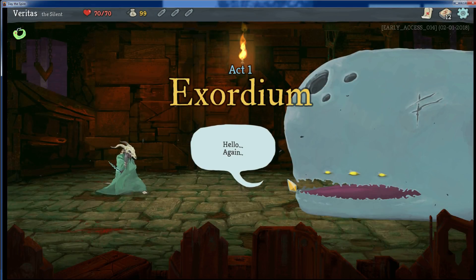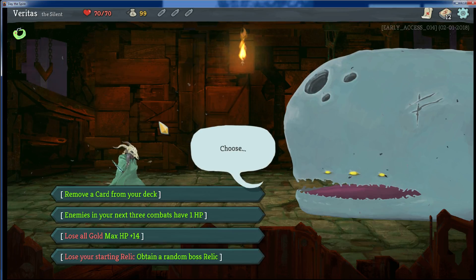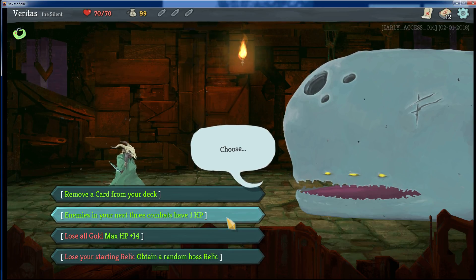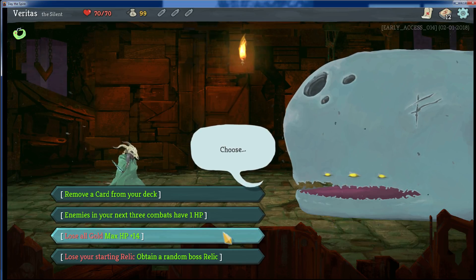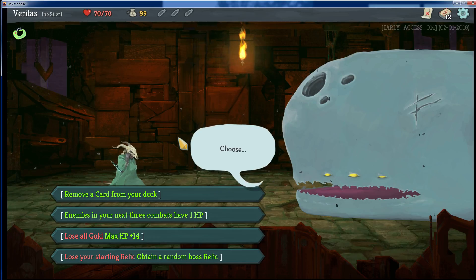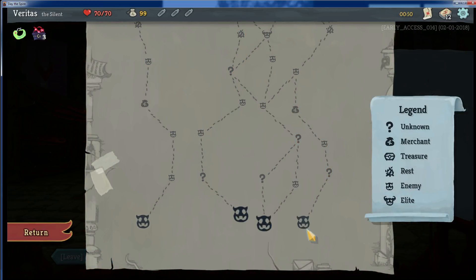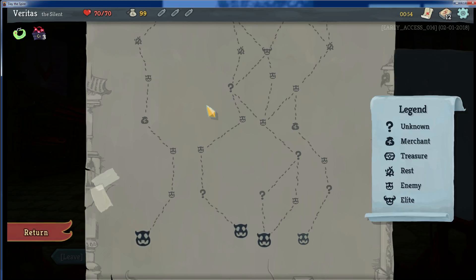Don't hate on me — I don't proclaim to be very good at this game. I don't know why there's a giant whale there, but I think it is a whale. So the options are: remove a card from your deck; enemies in your next three combats have 1 HP; lose all gold; max HP goes up by 14, which would be pretty awesome; lose your starting relic and obtain a boss relic. There is something to be said for removing a card from your deck — you don't really want too big of a deck because it's too hard to draw what you want. Enemies in your next three combats have 1 HP is pretty good too. You could probably swing it where one of them would be a boss. Yeah, let's do that — that'll make the fights very easy.